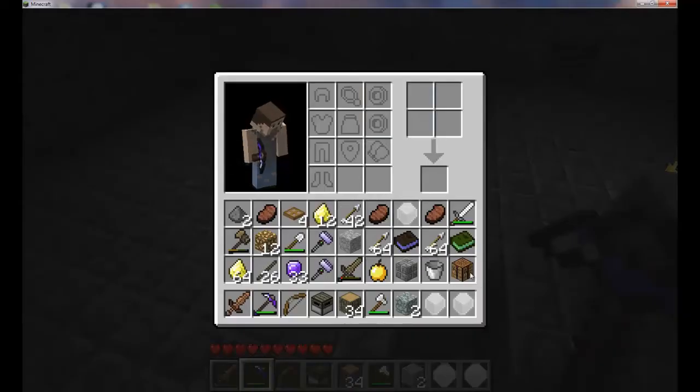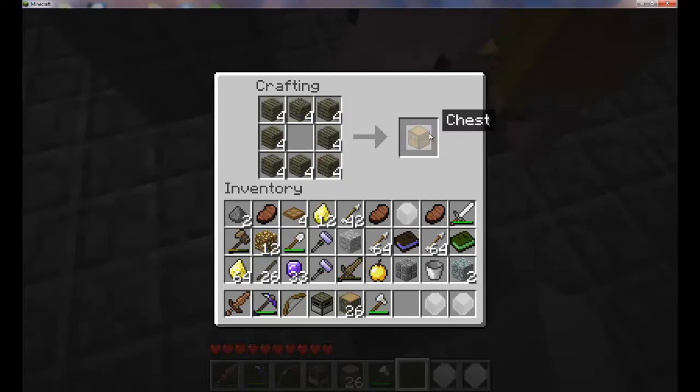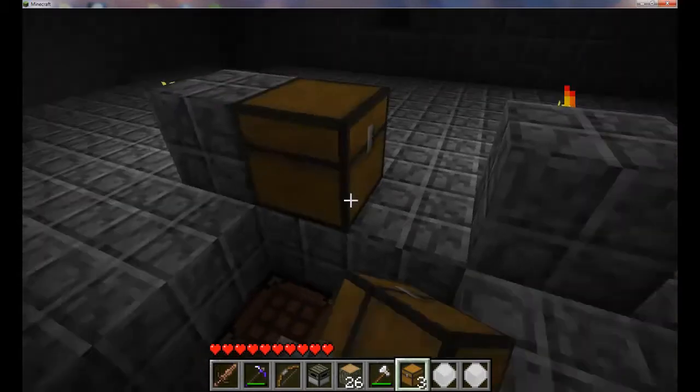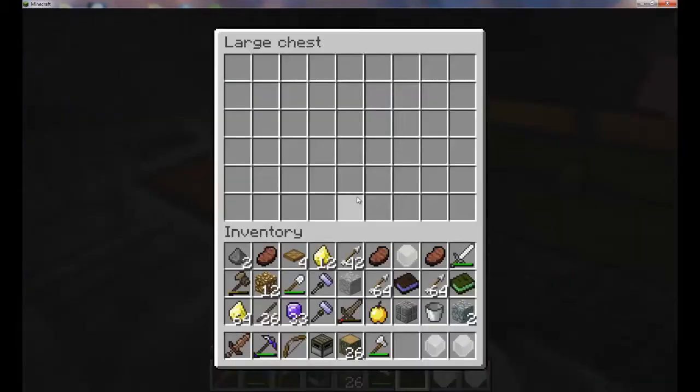Anyway, first things first. I'm going to make more chests. First I need a bunch of these planks — one, two, three, four. Now I can start putting stuff in.